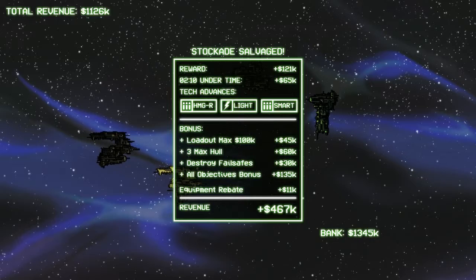Something the developers probably want to know. We raked it in pretty well — we got an 11k rebate on just under 100k, so that's about a 10% rebate after expending our ammo. We didn't get a whole lot of tech, but we did get the lightning gun, the heavy machine gun ricochet — a personal favorite since it really helps make the most of your ammo — and we got the smart gun, which is pretty good. Three max hull and a loadout max of 100k are worth a good bit of money, so when we doubled up by getting all the objectives, we really raked it in.